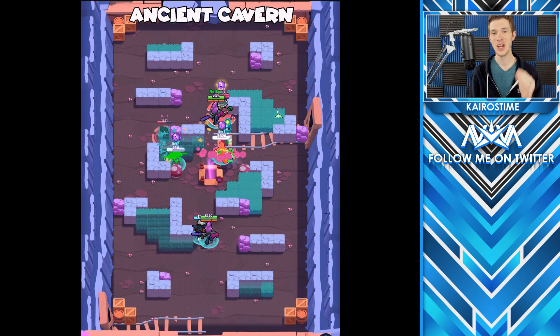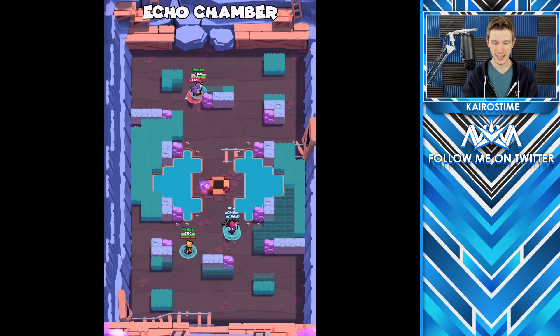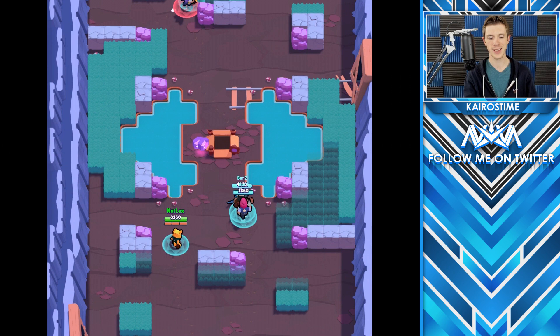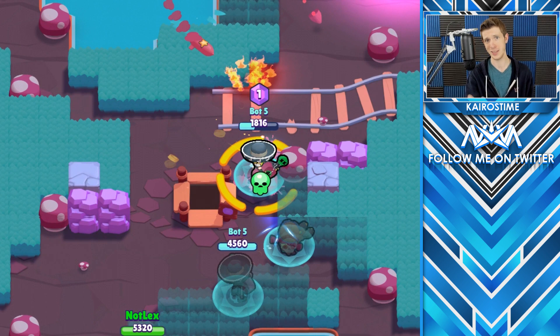15 new maps are being added into the game, and almost every single one of them was either directly created by a community member or heavily inspired by a community member's map suggestion — so stoked about this. A huge thank you to Lex for sending pictures and stitching them all together. Starting off with Gem Grab: Ancient Cavern is going to be more focused for throwers. Echo Chamber has a center section with gems really out in the open — great for bush lovers. Flooded Mine has tons of bushes everywhere, so you always have to be checking them for Shelly.